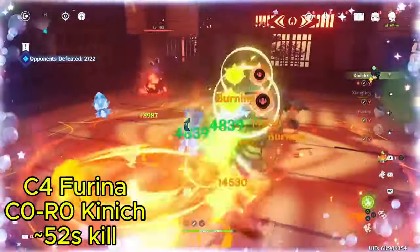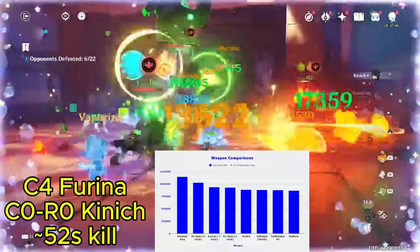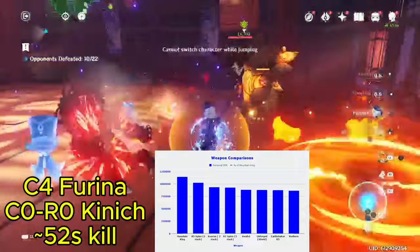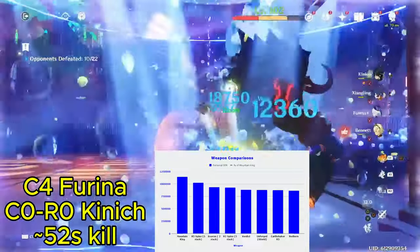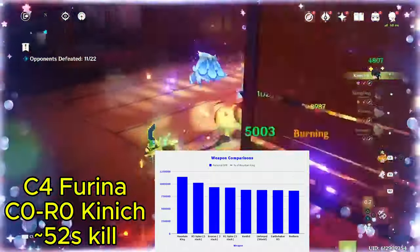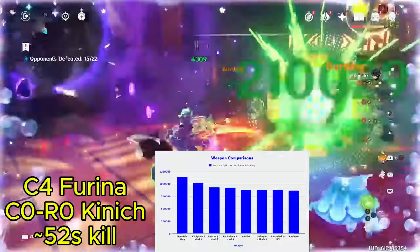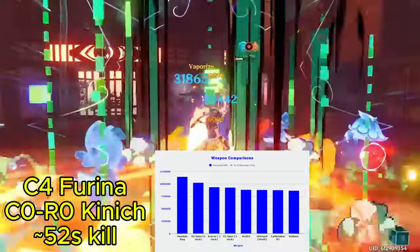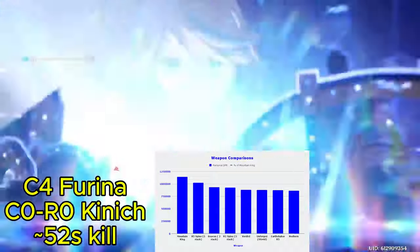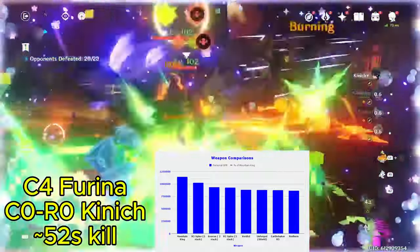I also completely forgot that Beacon, Dia's weapon, exists. I've added it to my calcs now, but assuming you get both stacks for the full 40% attack buff, it's Kanichia's third best weapon behind an R5 Serpent Spine. But that's assuming you maintain full stacks on Serpent Spine, which is easy to do if you are using Touma. But if you aren't, you're going to have low stacks due to not only getting hit by enemies, but also from the self-damage whenever that happens. So if you aren't using Touma, Beacon will be Kanichia's second best weapon, but it is still a huge 19% behind his signature.